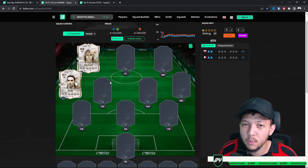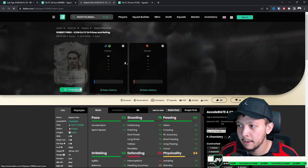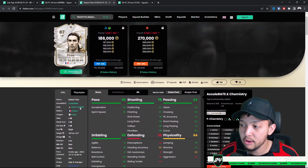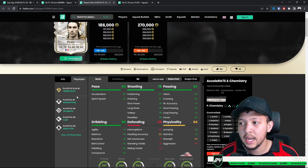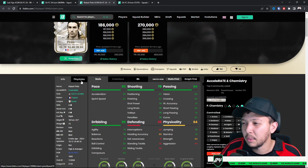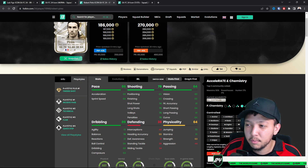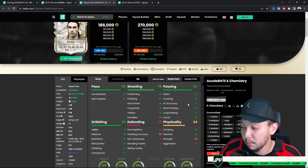Moving to wingers — there aren't many good valued right wingers or right mids as icons. Perez: under 200,000 coins he offers a lot. He has Finesse Shot Rate Plus, so every time he finesses — inside or outside the box — it's a stronger likelihood of success. 81 stamina is a little low for a winger but decent. Personally I think he's better as a CAM than a winger, given his finishing and passing traits.